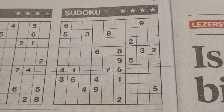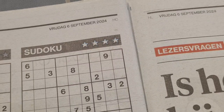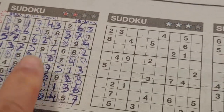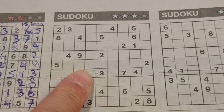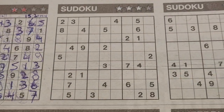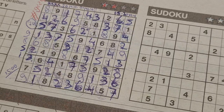Good evening guys, welcome back with the second puzzle in this additional edition of today's newspaper. It's Friday, September 6th, 2024, almost the weekend. I've already solved one puzzle, the two-stars sudoku. This one has 24 printed digits, so I've chosen this one instead of the three-stars, which has 28.